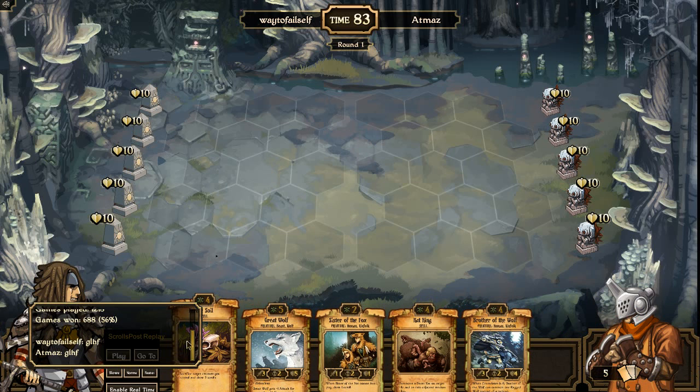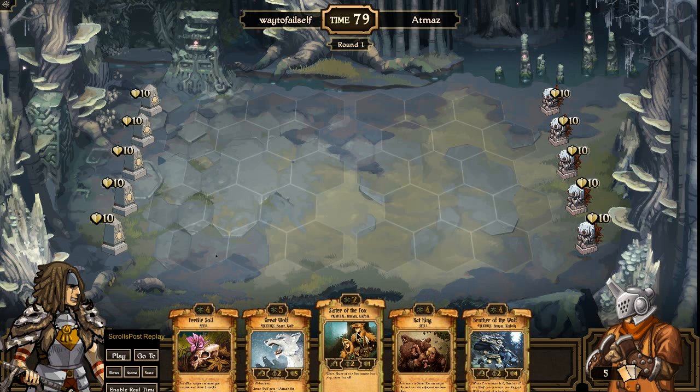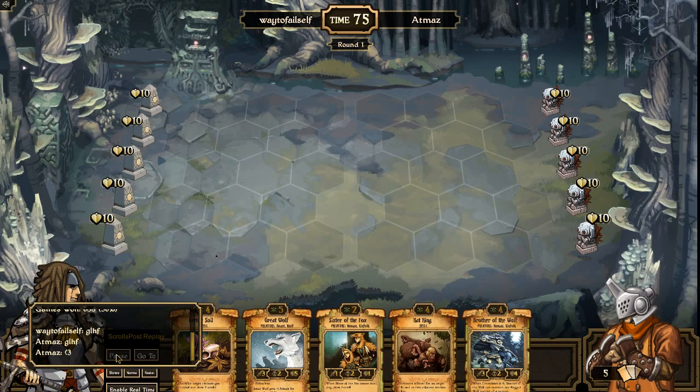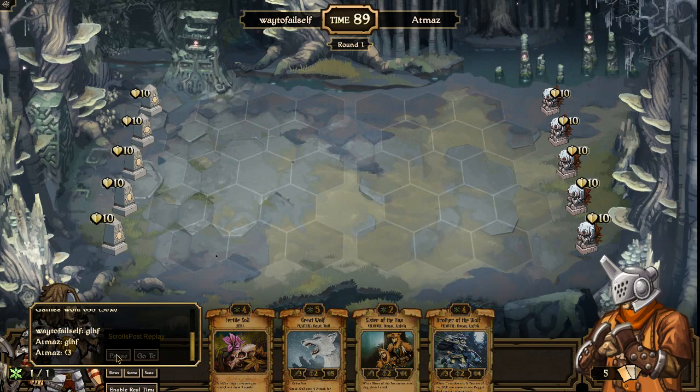I really like my opening hand in this game. Getting a Fertile Soil and Sister of the Fox is an awesome combo to start with, so the Rat King is going to be what goes early for me here. Right now it's just a matter of — okay, that can give me a good card advantage.